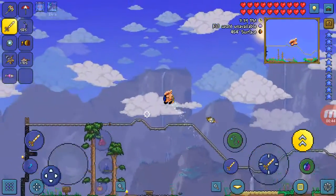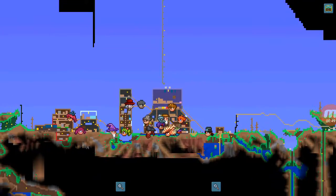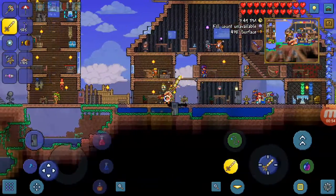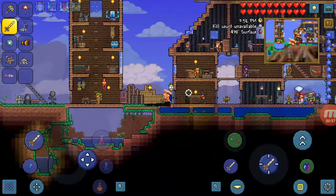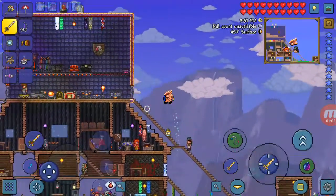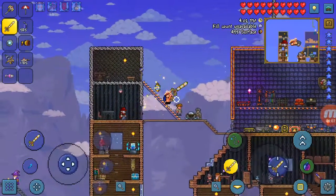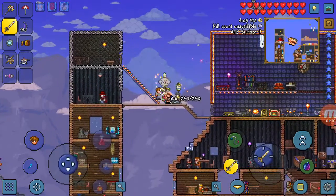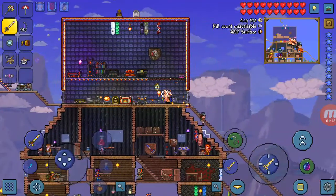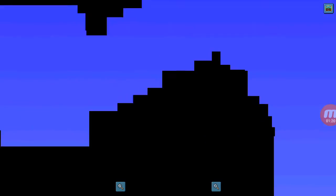The first NPC you will get is the one who spawns with you. For me his name started out as Connor. He's the character who spawns with you — just build a little home and he'll move into it.